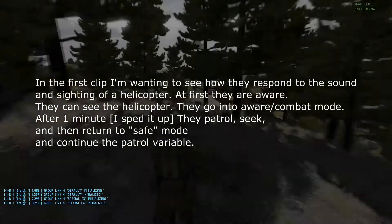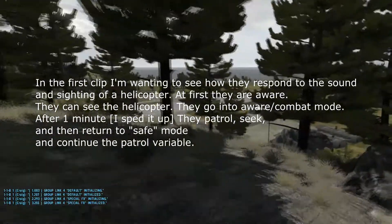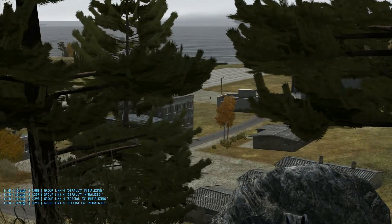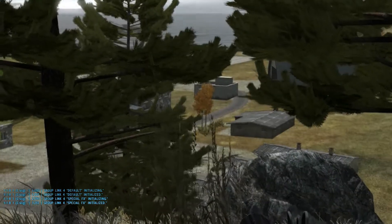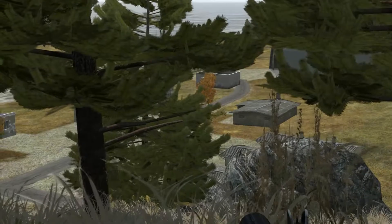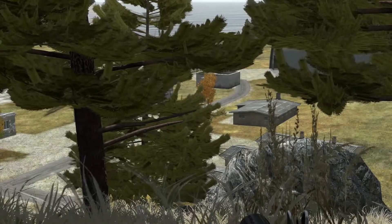This time I'm going to get a helicopter to fly over and I want to see what the patrol does in the DT area and tries to follow it. I've also placed down a building which they can enter. Checking my corners.